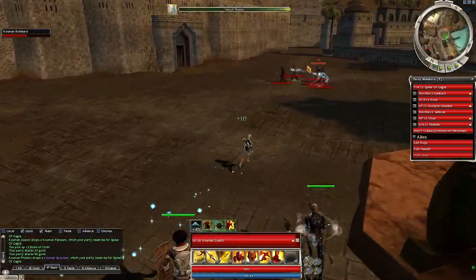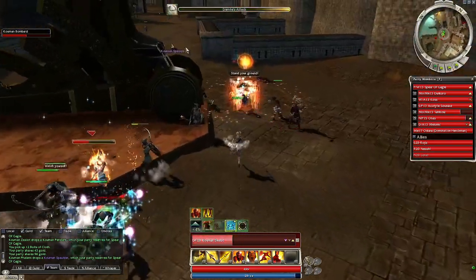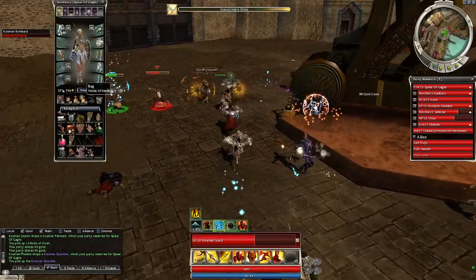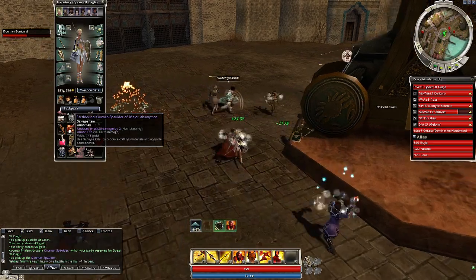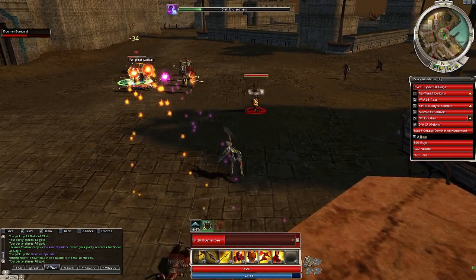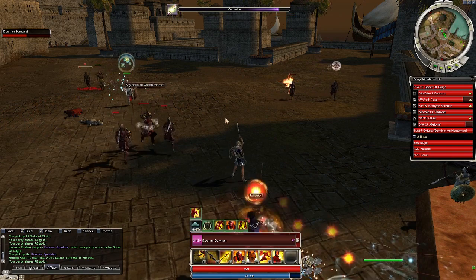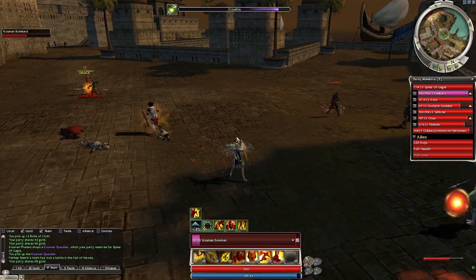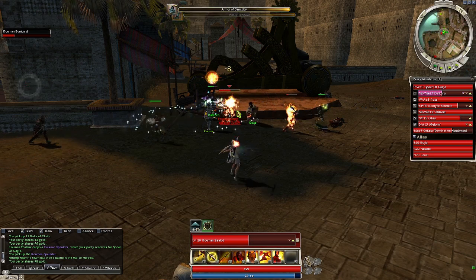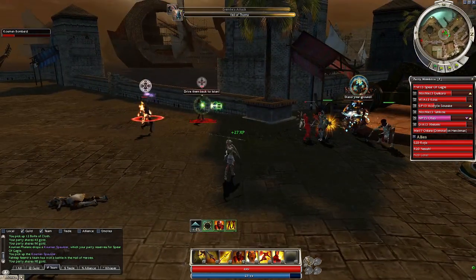There, we have finished clearing out these groups around the bombard. Ooh, purple - don't mind if I do. Yeah, nothing good. Go, damage, go! Susuke and Oleus are carrying here, especially with the AoE. Give everybody some armor help please, so they live a little bit longer. There we go.